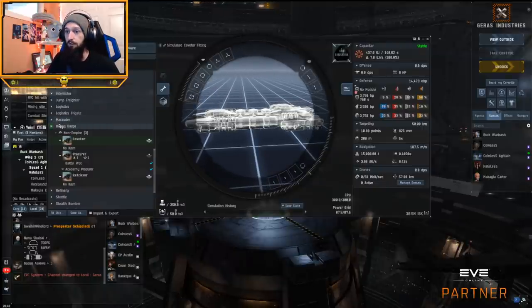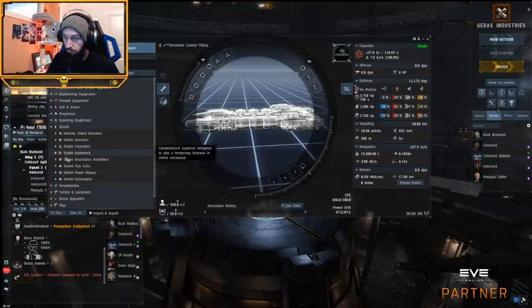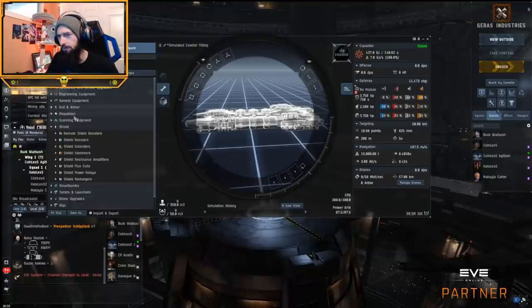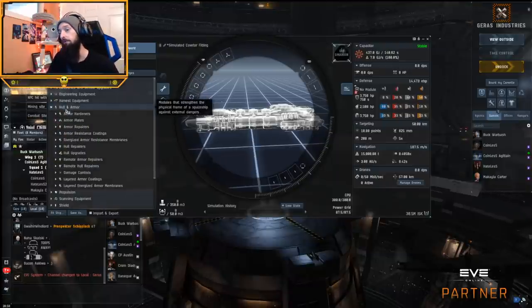So we're going to go ahead and assume we're fitting tech two modules. We'll throw our mining lasers on. One variant you could do is just put on two mining lasers and then do all mining laser upgrades — that would give you the highest yield, however you'd have no tank. That's a decision you have to make and I can't make for you. The purpose of this video is more or less to show you how to build a tank on them.